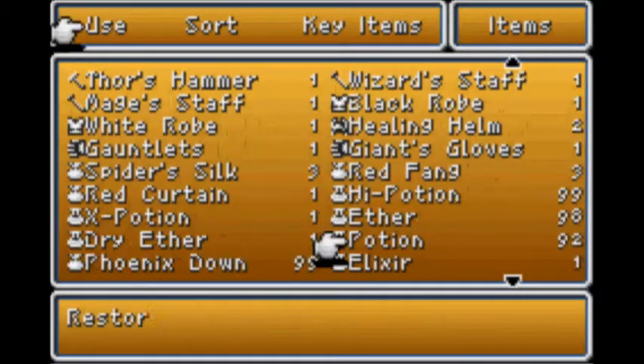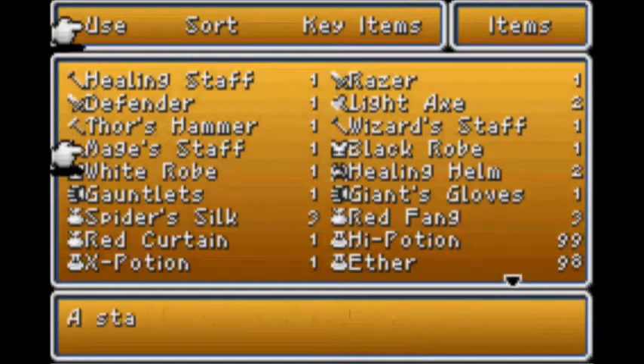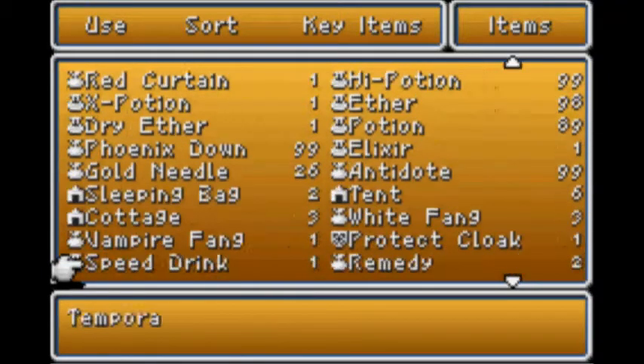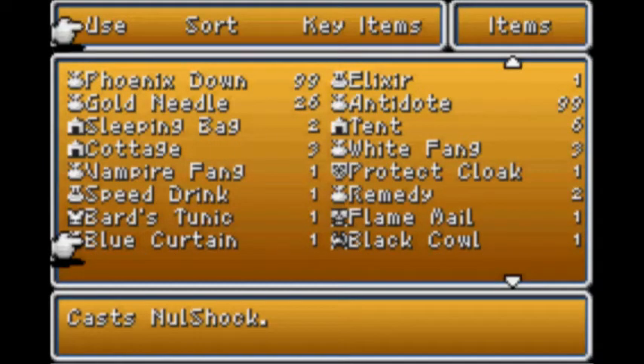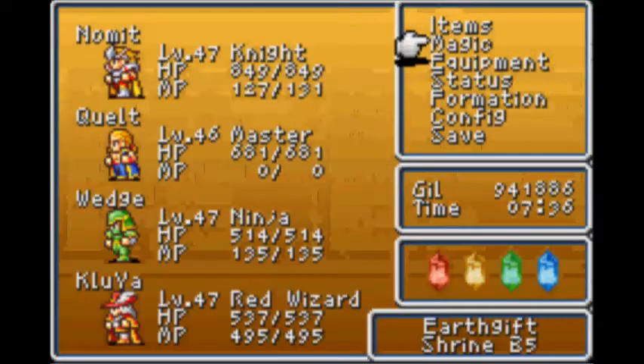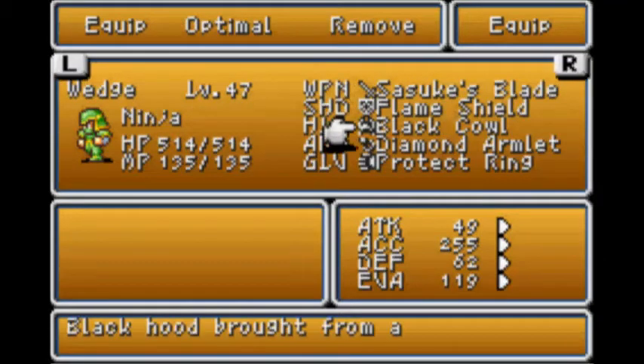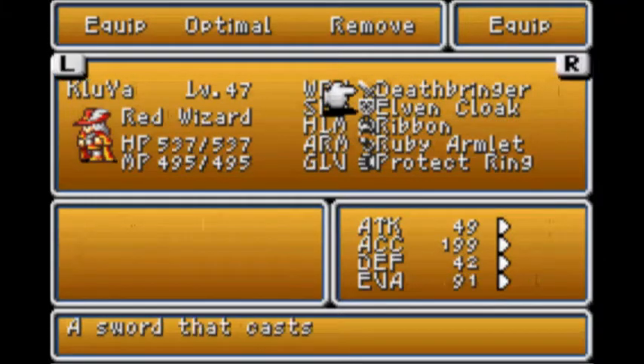I did sleep at the inn in Corneria and healed up. I got some more potions. Let's heal fully up, because I don't know what exactly we're going to fight here. I guess that treasure generation is slightly random in the areas, because I did pick up a couple interesting items. We got a Blue Curtain, which casts Null Shock, and I suppose a Black Cowl, which I guess is equipment for the black mage. I didn't actually check. We're going to stick with the ribbons - ribbons are better.